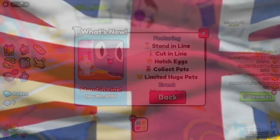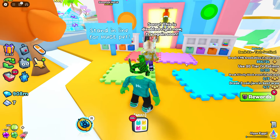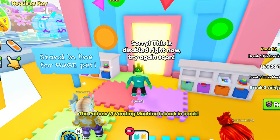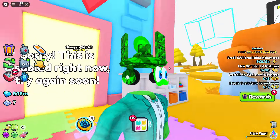So how do I do this? Oh wait, it's an event. Stand in line for a huge pet. I want a huge. Well, I'm standing in line. Wait, sorry, this is disabled right now. I think this person is queuing thinking this is the event. Excuse me, this is the wrong line. We have to get in here first, but Preston doesn't want us to.